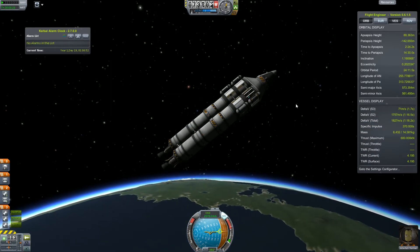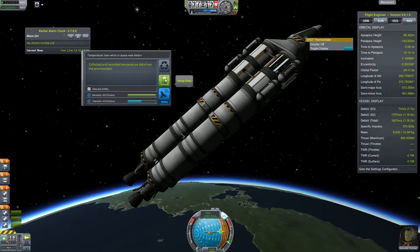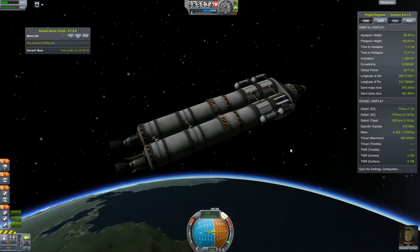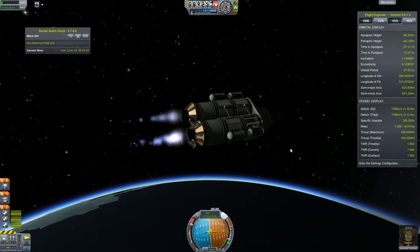We have six of those and we are going to take measurements in low Kerbin orbit, high Kerbin orbit, lower Muna orbit, higher Muna orbit, and the same for Minmus — high and low orbit.